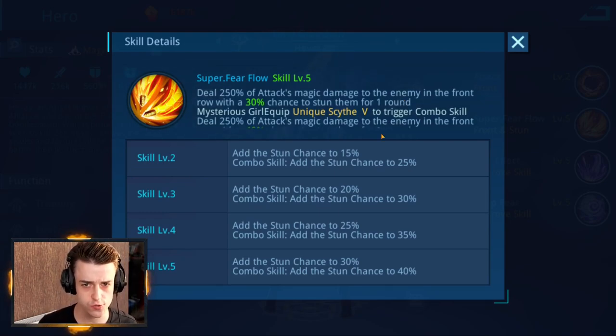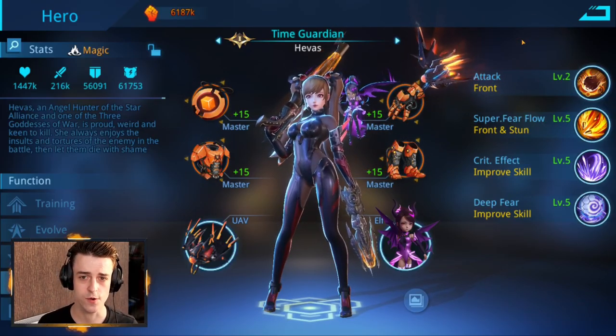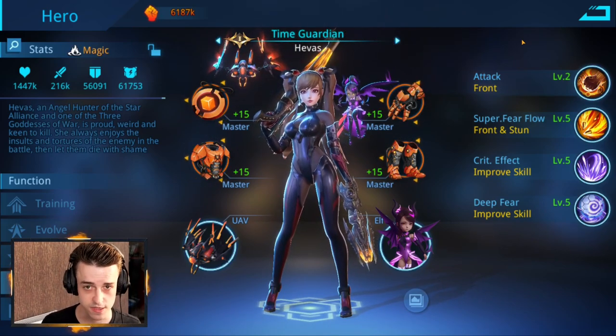Even without the unique scythe, some players choose Time Guardian because you still get a 30% base stun chance — meaning a 90% chance on crit and still 50% without critting. That's still pretty good. Against opponents with a lot of crit resistance, Time Guardian can be super useful. She would definitely be one of my main focuses if building a scythe team.